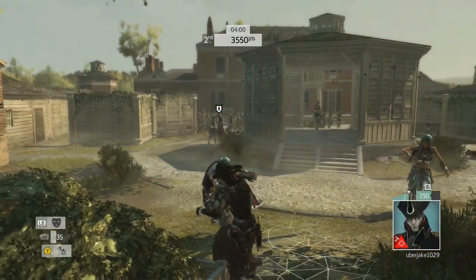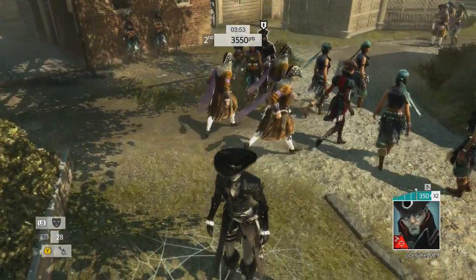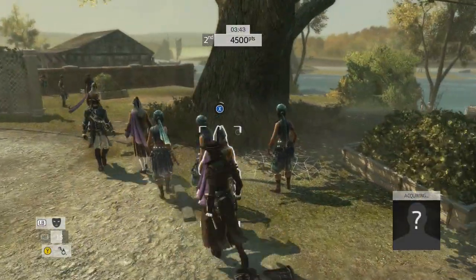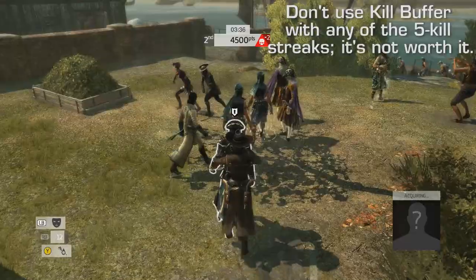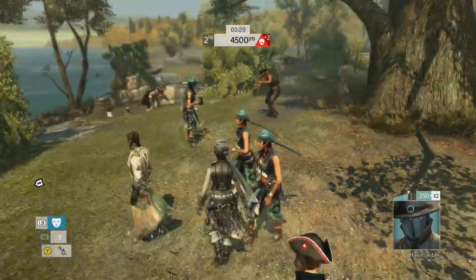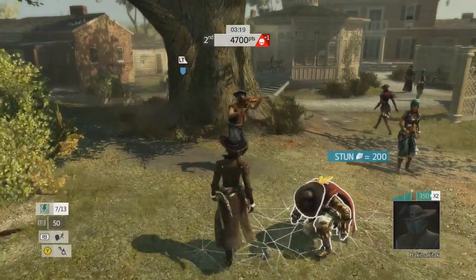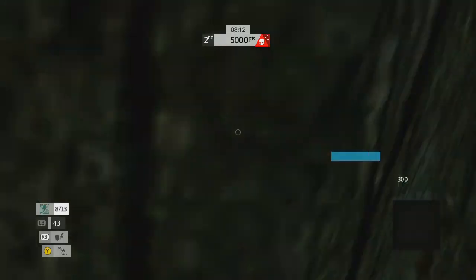Now, people might say hack attack is clearly the best killstreak — you should always use it in deathmatch. But that's not totally true. Animus Hack requires a streak of 13 — that's 13 kills, or like six silent kills and a stun. It's a lot, and you pretty much have to take Kill Buffer as a perk, which means when you die you don't lose your entire kill streak. So now you're using a kill streak that requires a huge number of kills AND sacrificing a perk slot.